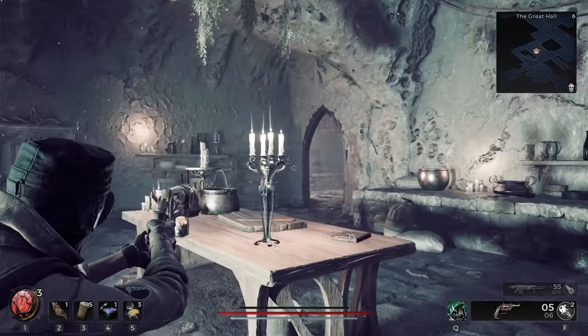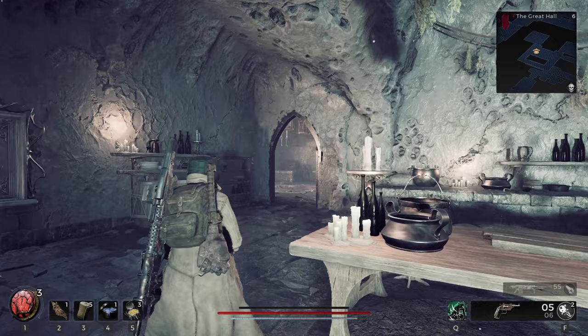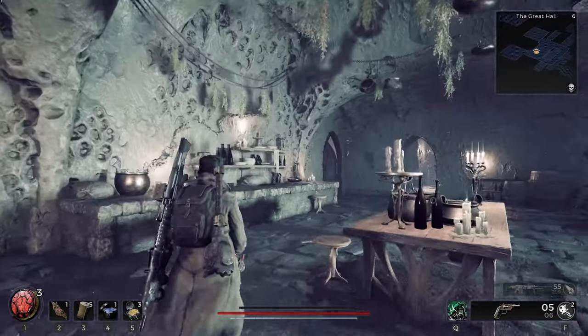I'm going to show you how to open these two locked doors in the Great Hall. This one, I don't know if it'll look the same as my map — it doesn't really matter. My doors are open obviously, but yours will be closed.